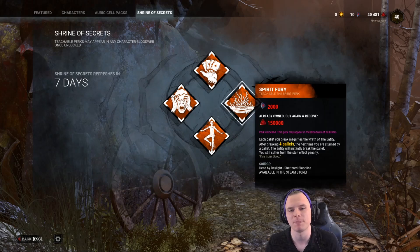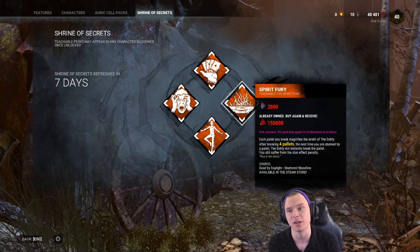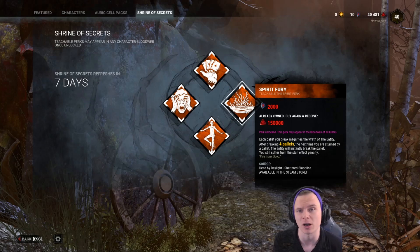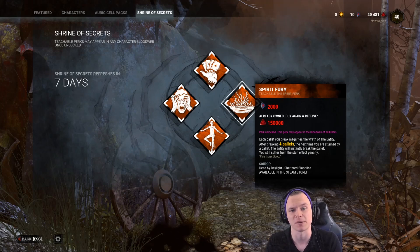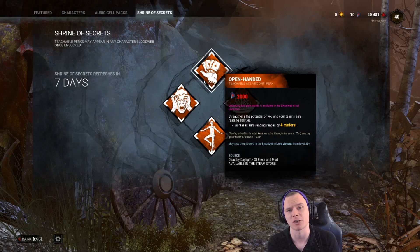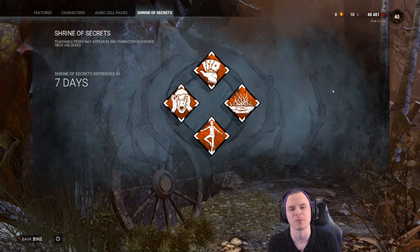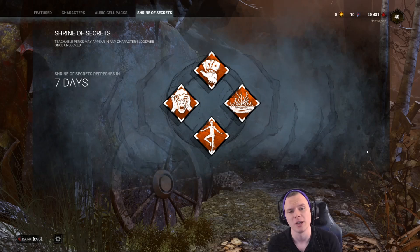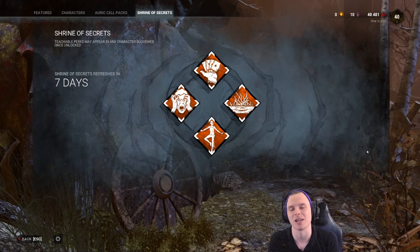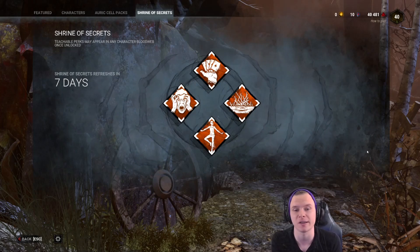So all in all, if you had to unlock anything from this week's Shrine: Spirit's Fury if you're a killer main who wants to run into pallets and learn when to mind game versus eat them. Open Handed if you're a survivor who wants to be the callout caller using a map in your Survive with Friends group. I'd give this week's Shrine about a 4.5 out of 10 — the only decent perk I'd personally consider is Balanced Landing, but since it's a level 30 unlock available on Nea, I wouldn't bother. Thanks for watching, and check out the Twitch stream for Survivor and killer content. See you in the next video.